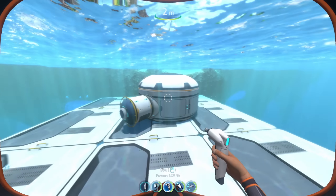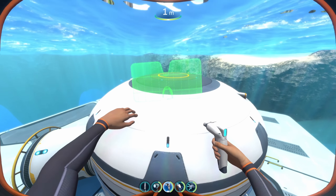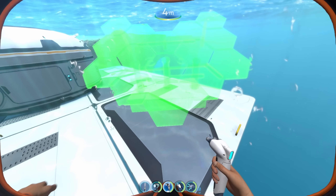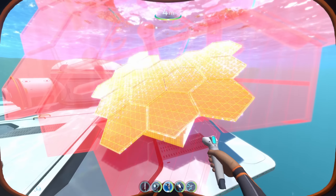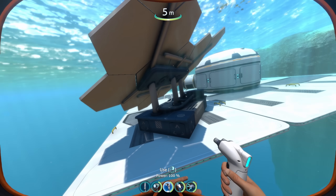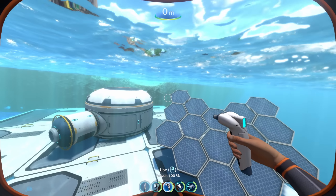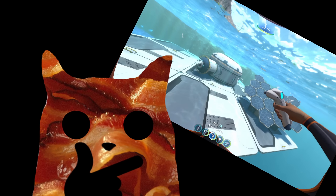We all know the first thing you need for a base is power. The default solar panels are pretty cool, but that's why we now have the large solar panel. This bad boy requires 12 quartz to be built and is quite the monstrosity, but it can be used to power your base. Given that it's essentially the size of the base, I imagine it brings quite a bit of power.